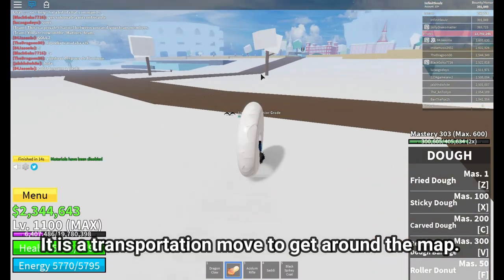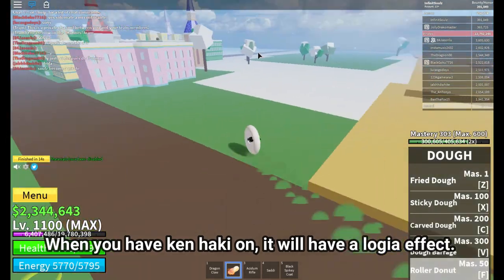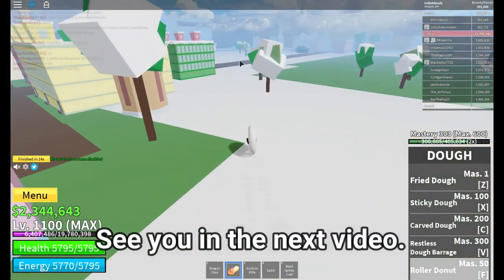The last skill is Roller Donut. It is a transportation move to get around the map and it is very fast. When you have Ken Haki on, it will have a larger effect. See you in the next video.